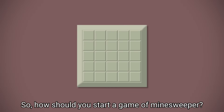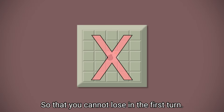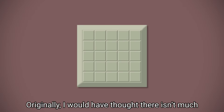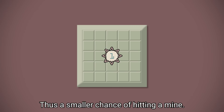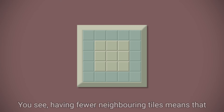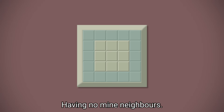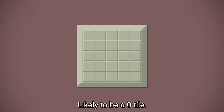So, how should you start a game of Minesweeper? It's important to know that Minesweeper is programmed so you cannot lose on the first turn. Originally I would have thought there isn't much difference when you start. Some sites advise picking a centre tile so that you have more options, thus a smaller chance of hitting a mine. It turns out though that edge and corner starts produced higher win rates. Having fewer neighbouring tiles means there is a higher chance of the tile having no mine neighbours. This means that edges and corners are more likely to be a zero tile.